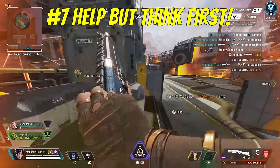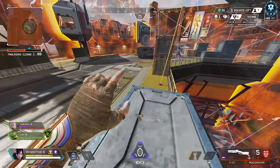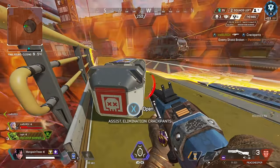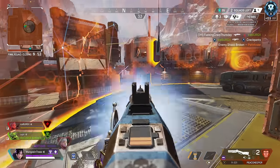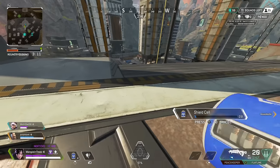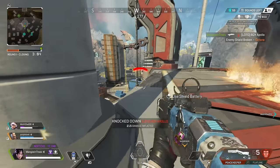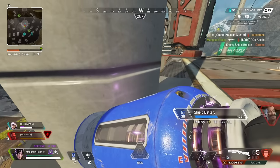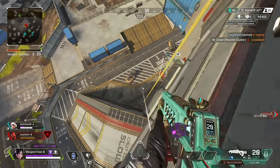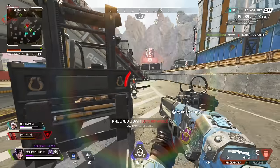Number 7: when your teammates go down, you're going to feel an impending urge to run in and try to save the day — don't, at least not always. Running in blindly when you know nothing about the circumstances is a foolish move; you'll make it easy on your enemy to eliminate your entire team. So many times while solo queuing, a teammate gets knocked in a position you have no line of sight on and they offer no pings or words about the situation. Go slow and assess everything you can. Attacking a team on a one-by-one approach is not a recipe for success.